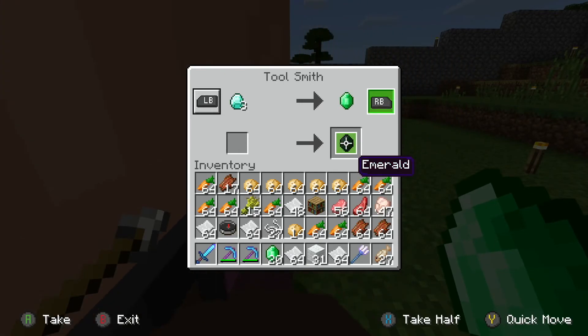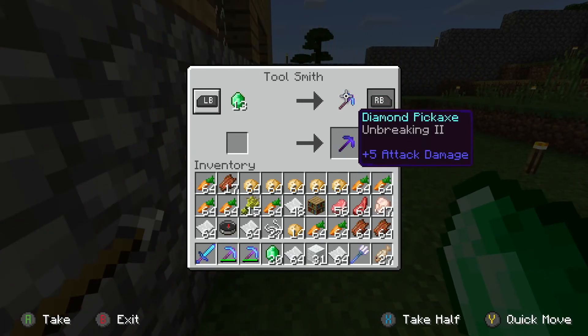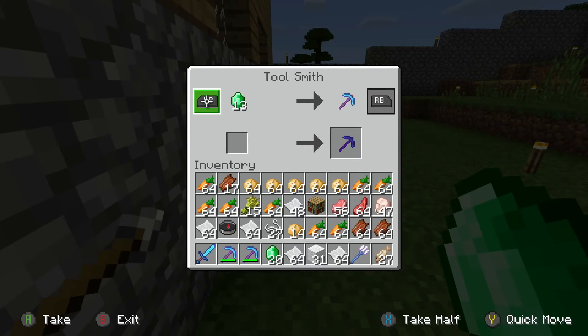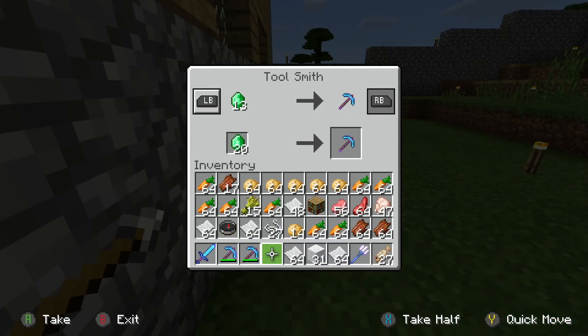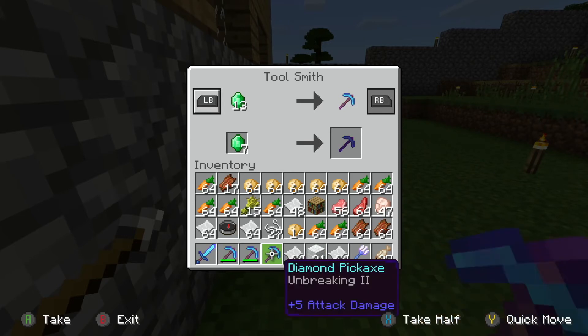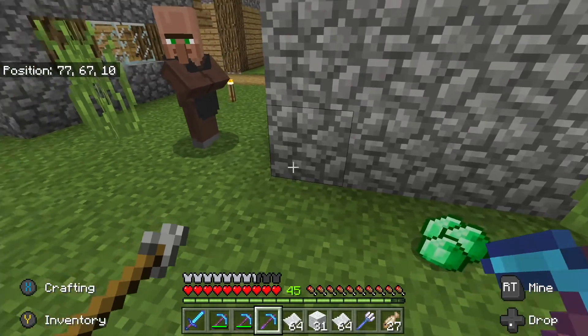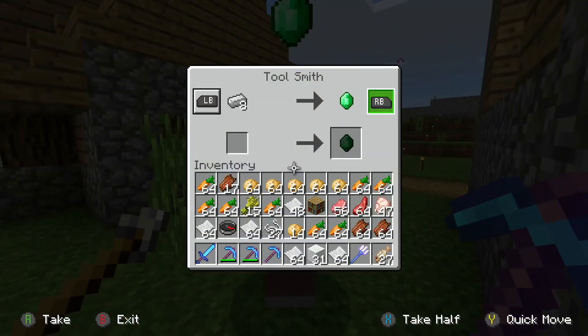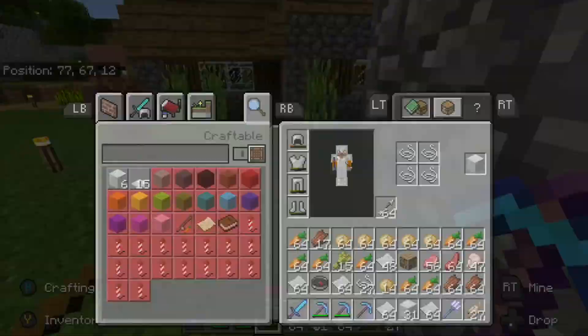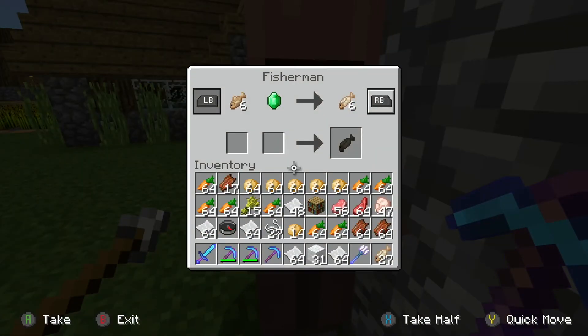I've forgotten coal, haven't I buddy. Yes — toolsmith — okay, really only interested in your diamond stuff. Unbreaking 2 for 13 emeralds, well we'll take it just to see. That was your last trade — what a waste.